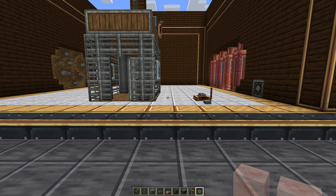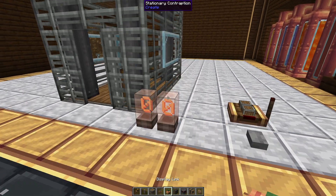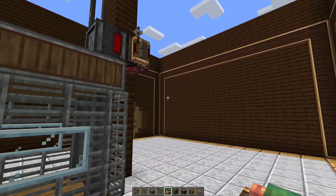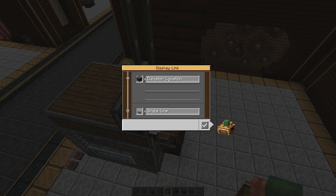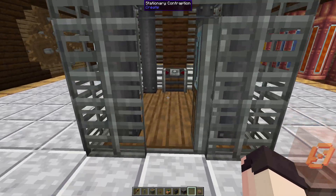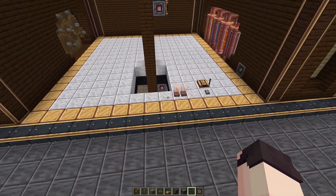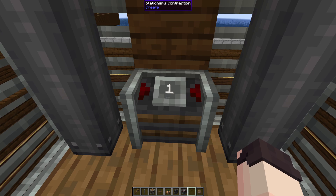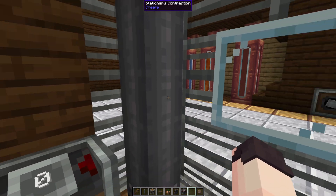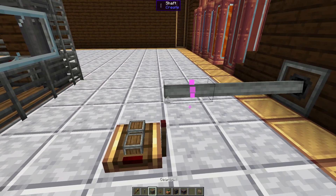Now let's say we want to display what floor the elevator is currently on. We can easily do that with a Nixie tube — I'll place mine just like so. Then we'll use a display link, and by right-clicking on the Nixie tube we can set that as a target, then place the display link on the redstone contact. Right-clicking on our display link we can see it's going to show the elevator location and send it to a single line on the Nixie tube. Once we click the check mark we can test this by changing the floor. And if we go outside and check the Nixie tube, we can see the elevator's current floor displayed. This isn't limited to Nixie tubes — you can use it on anything that works with a display link.